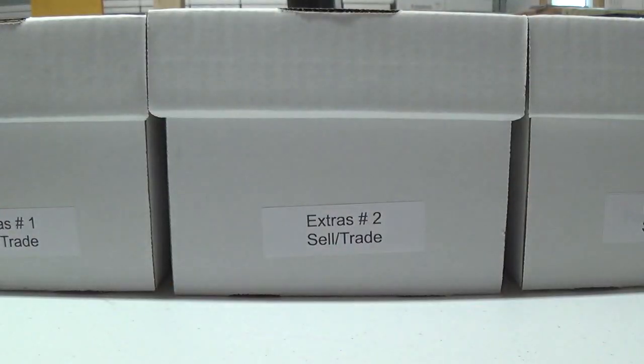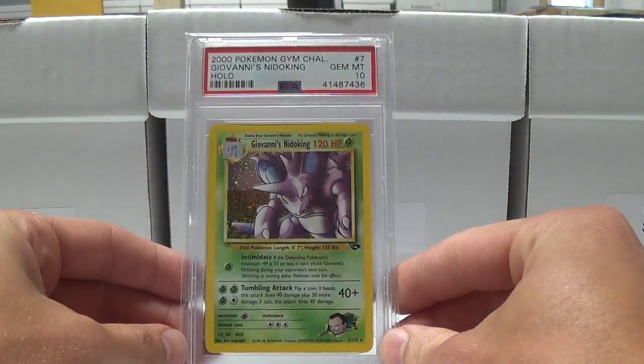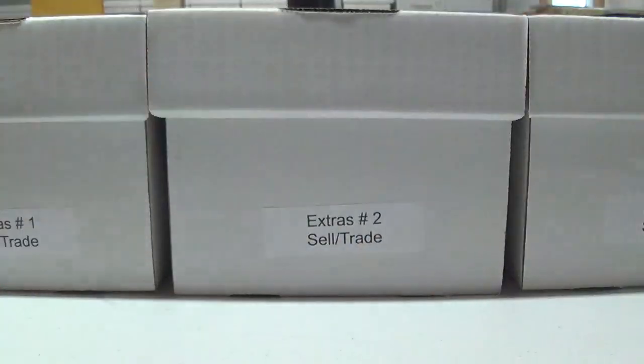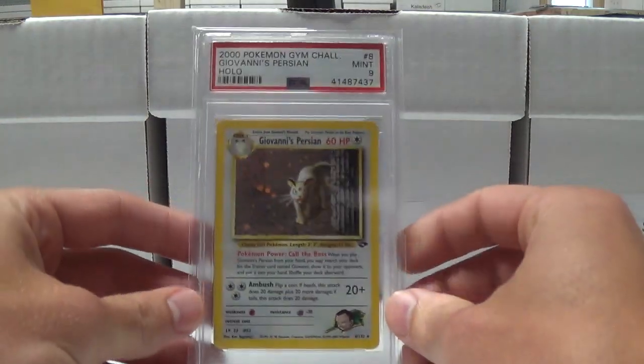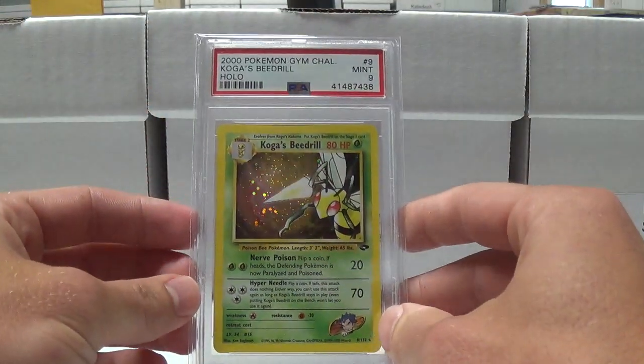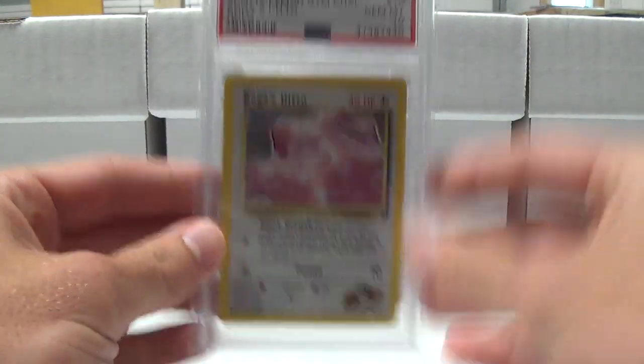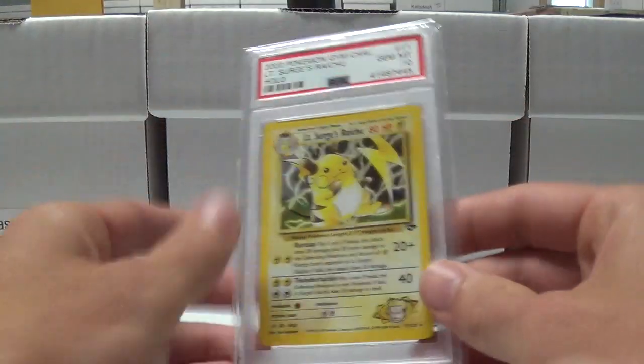Brock's Ninetales a 10 — I do have at least one, maybe two extra tens on that one. Venusaur 9, Giovanni's Gyarados 10, Giovanni's Machamp 10. These I submitted a lot more than the first editions — like several of them were three, four, five each — so there's a higher possibility that I have extras in the Gym Mint 10. Vaporeon drill 9, got 10 on Koga's Ditto, 10 on Lieutenant Surge's Raichu.